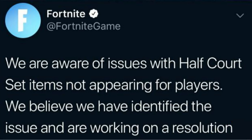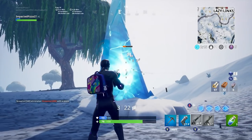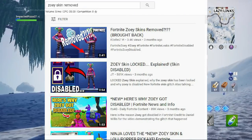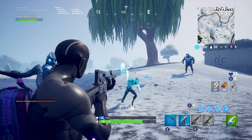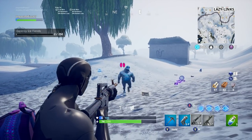They basically said: 'We are aware of the Half Court set items not appearing in players' lockers.' Basically it's a resolution glitch, kind of like the Zoey skin situation — there's always a fix available for it. So if you don't see it in your locker, that's why.